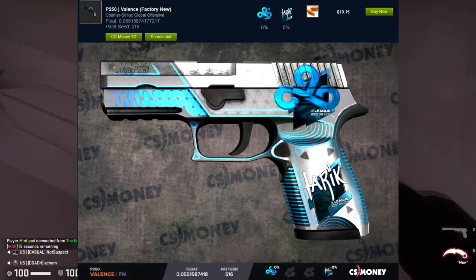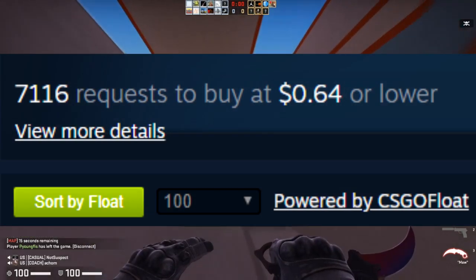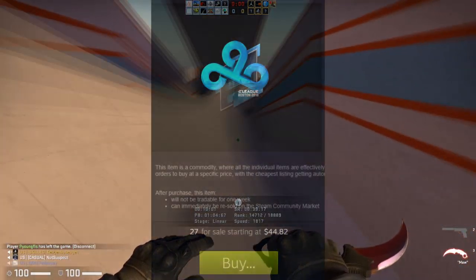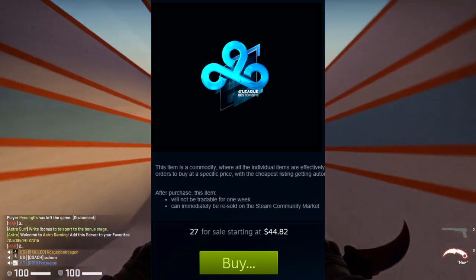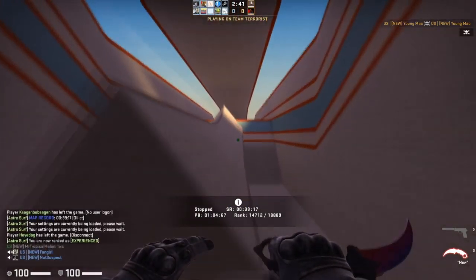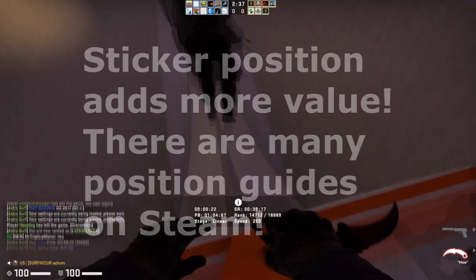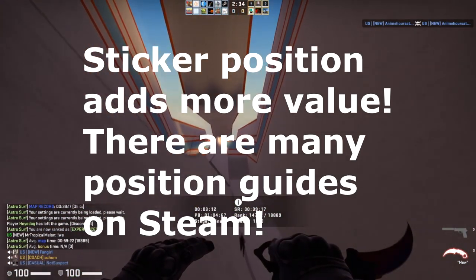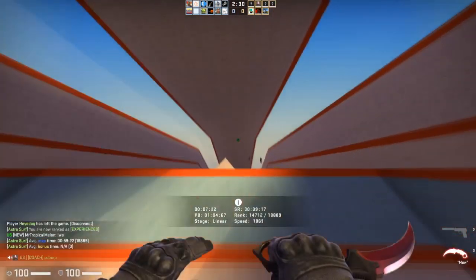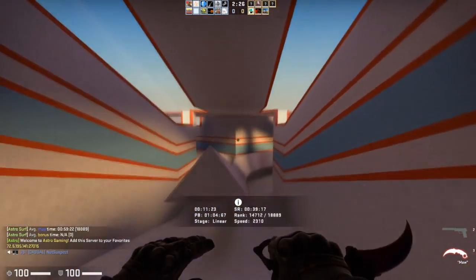For example, I found this P250 Valence on the market for about $10.14 with a Cloud9 Foil on it, and it's worth about 64 cents on buy order — that means the markup is about $9. If you check the Cloud9 sticker, it's worth about $50, which means it'll roughly add about $2.50. So this is not a profitable trade because it costs $10 on the market and the Cloud9 sticker, being only worth $50, isn't going to add enough value on CS.Money to make it worthwhile.